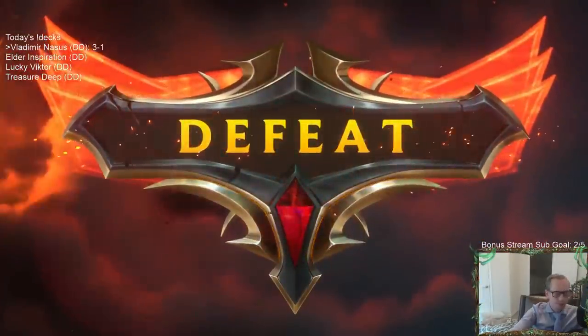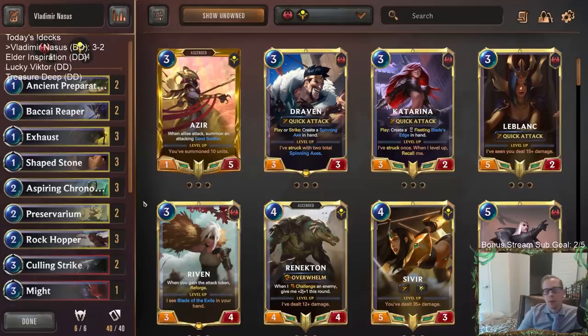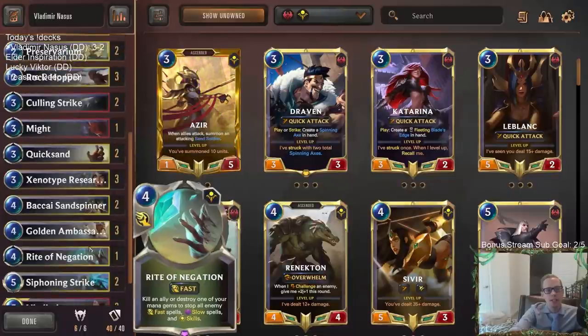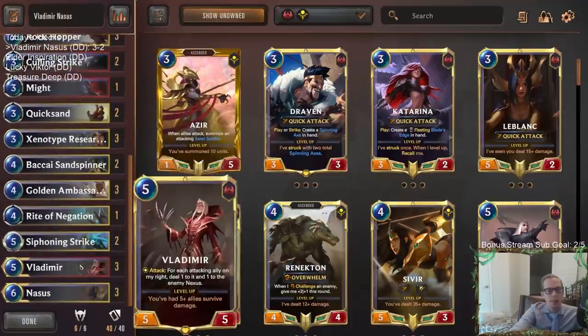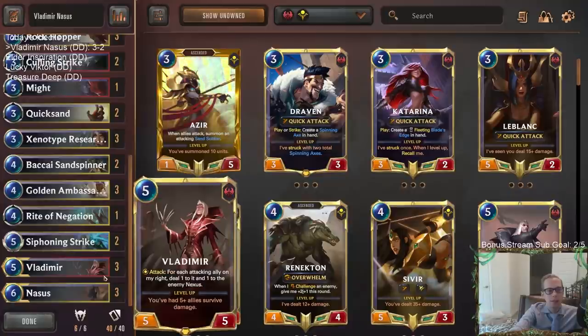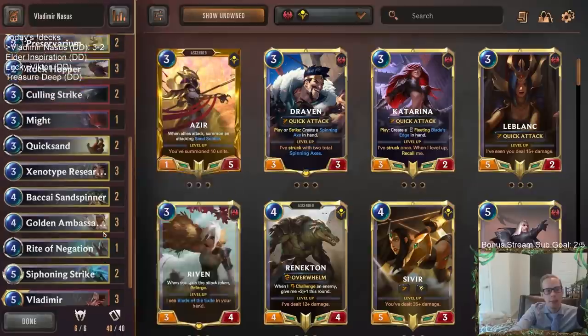Three and two - good hand. So a three and two with Vladimir Nasus, very happy about that. We'll take a 60% win rate all the time. This was another fun one to play. I enjoy Shurima as a region - I think Shurima was really well designed, there's just a lot of fun stuff to do. Vladimir looked good with our deck, our Golden Ambassadors and Siphoning Strikes making larger Vladimirs and larger Nasus. Both champions were really good at the top end.